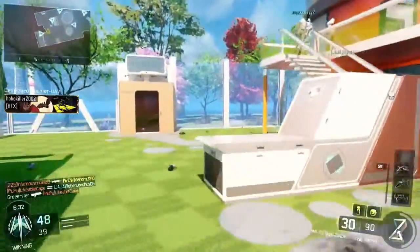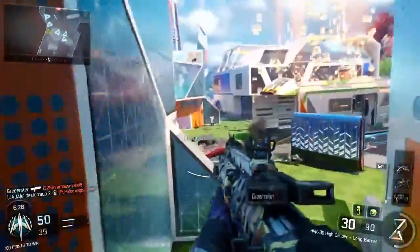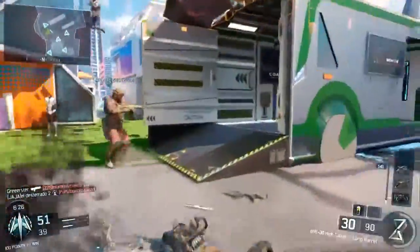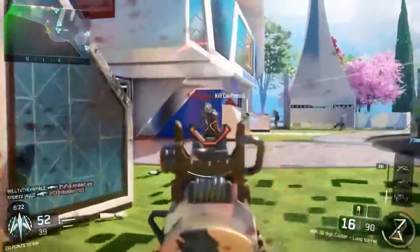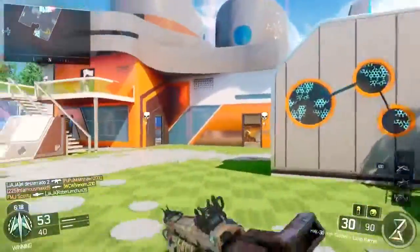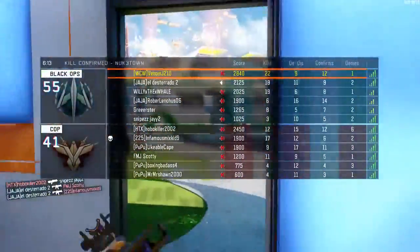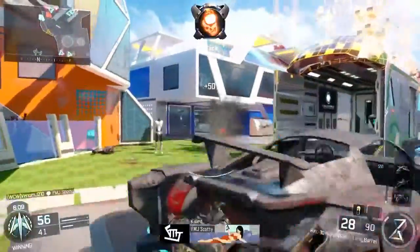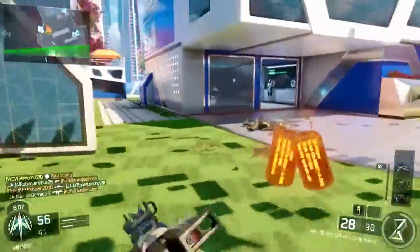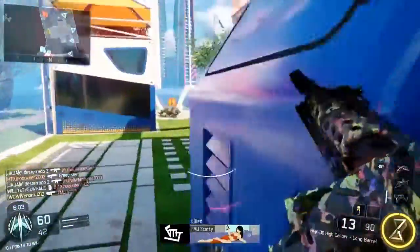Let's get into the assault rifles — we only have a couple. The HVK has increased sprint recovery speed, increased aim stability, and increased recoil stability. This is the weapon you can see me playing with right now. This is from the actual buff itself, and it looks like the HVK is actually going to be a viable weapon. It's so much easier to control when you're firing — it feels smooth like butter.